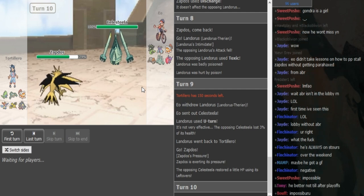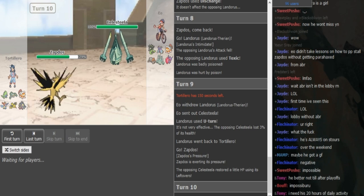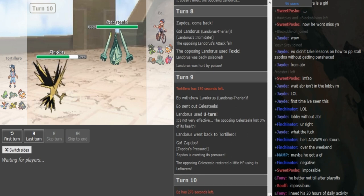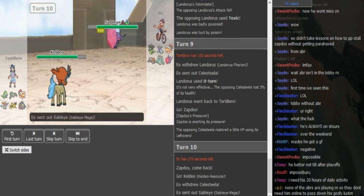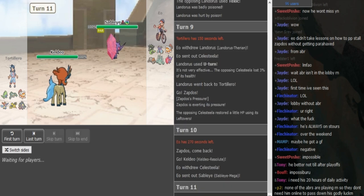Discharge has 24 PP so he still has a good amount. He either has to go into Sableye and hope he doesn't get paralyzed, or he can try to Protect here to waste PP but it doesn't really help too much. He doubles out into Keldeo — I think he predicted the Sableye, a really nice play by Gondra.